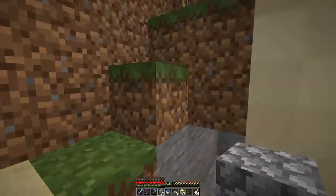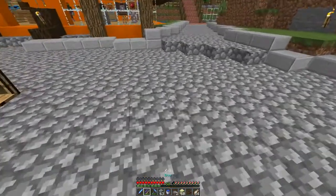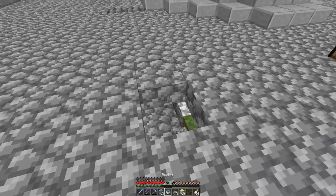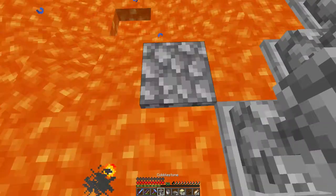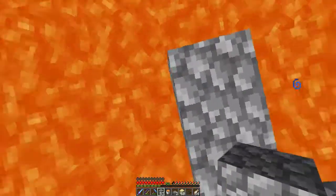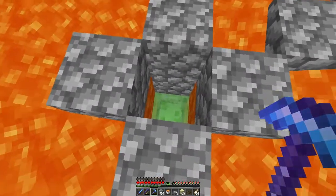Let's close that up so I don't accidentally drop into there. I can't remember where exactly the lava is flowing. I'm going to put this over here — interesting, let me try to place that. Let's put it right there, that should work fine. Let's see if we can get lava here — okay, good. That was bad. I think I can do this.